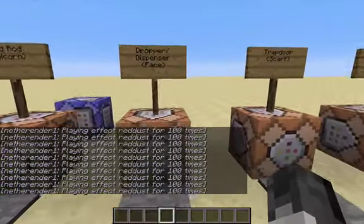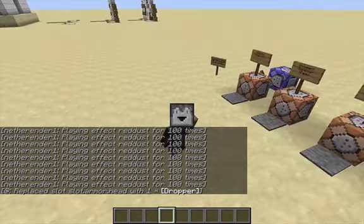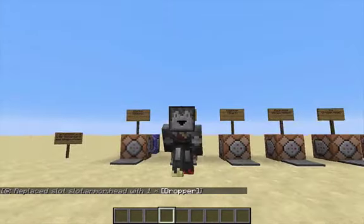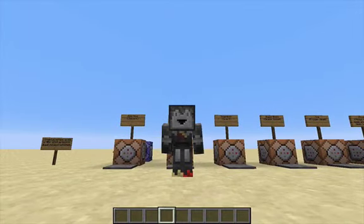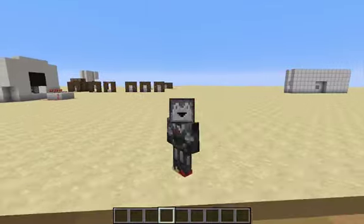Next we have a dropper or dispenser. It makes a pretty cool face. Now this is probably the most boring one, but I guess it's kind of nice to add in. It kind of shows like a little cute face. Especially the dropper.